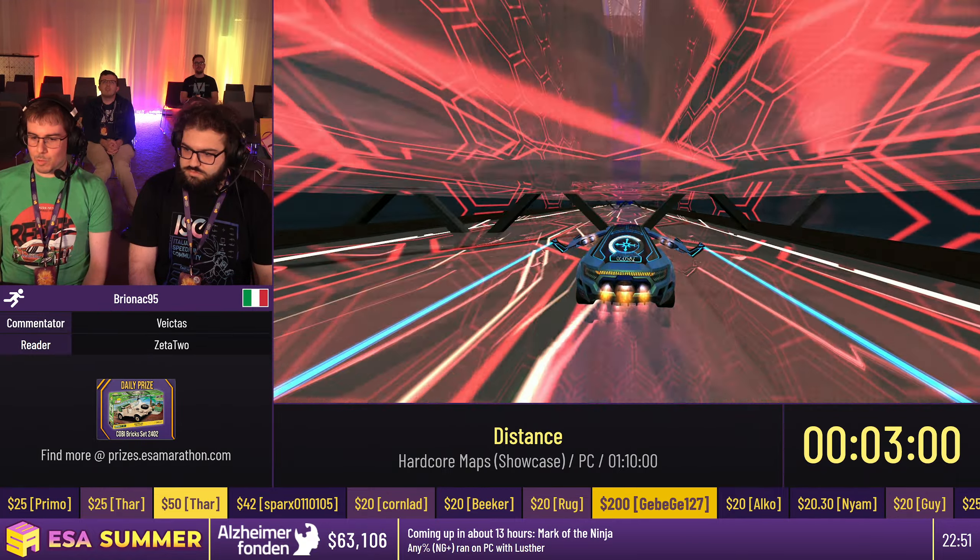We are on this tight section where we need to stretch our boost to get to this platform here. Another tight section with kill grids. This section is pretty important because we need to keep our velocity that we built up before getting there, to land on this rotating thing and reach this platform here.